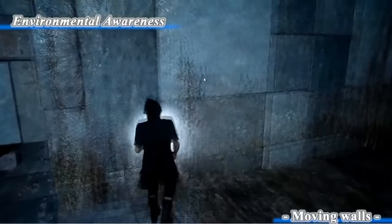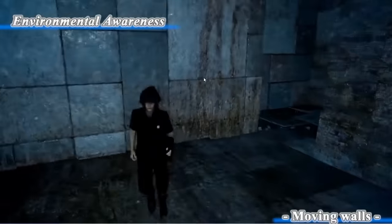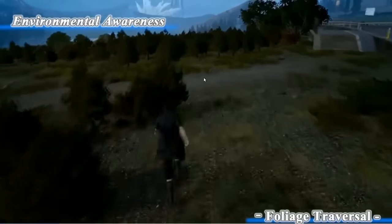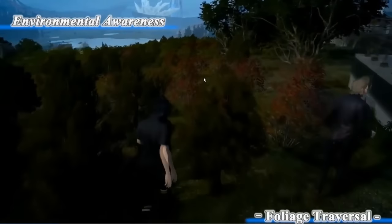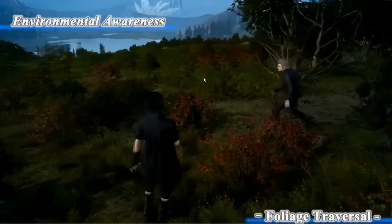We have special reactions to moving walls, forward and backward. We are also detecting foliage. This is implemented as a style of locomotion, so it does not require — it doesn't block creative control.